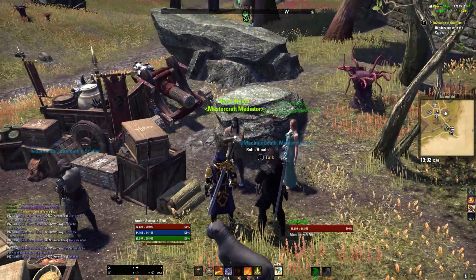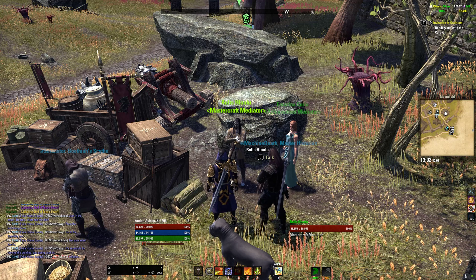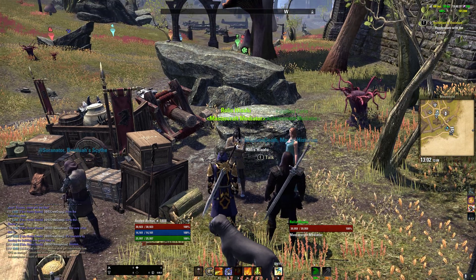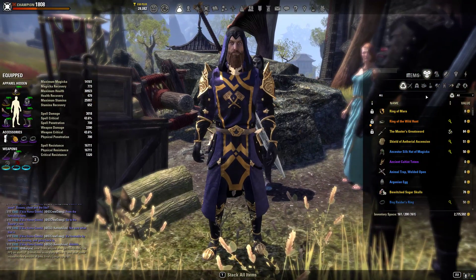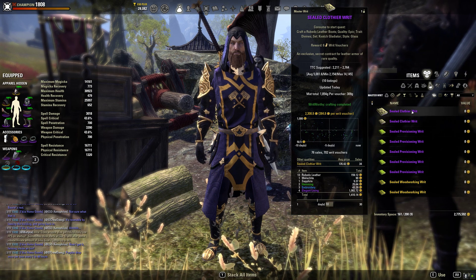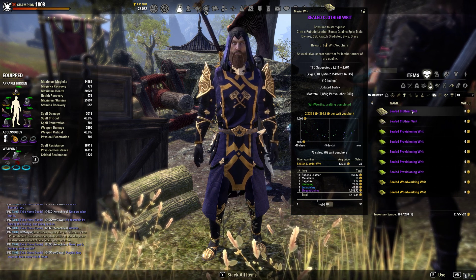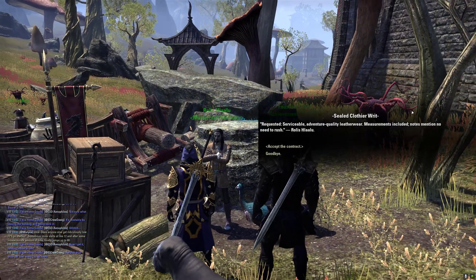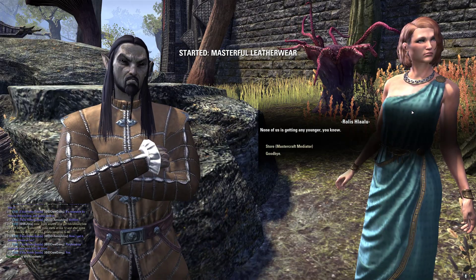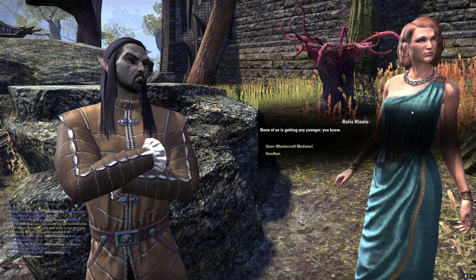To turn in your master writs, go to Rolis. I haven't accepted any of the quests yet. The easiest way is to line yourself in front of Rolis, hit I for inventory, consumables, Master Writ, then position your cursor at the top one. Hit E to start the quest, E to accept, E to interact with Rolis. WritWorthy automatically turns it in.